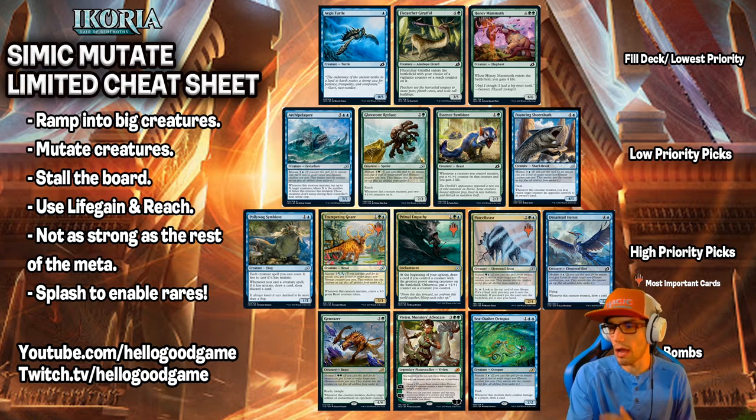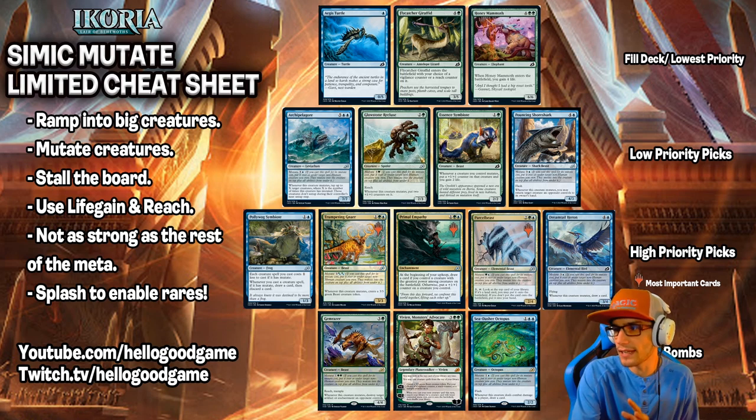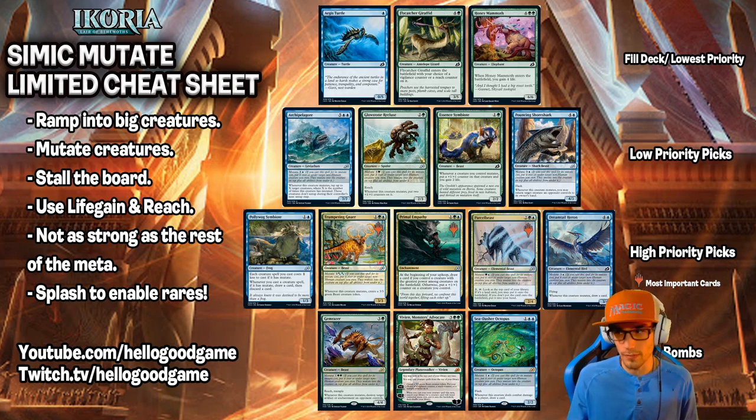We do want to break down how our spreadsheet works here. You'll see where it says Bombs — this is your first priority picks. You take bombs first before anything. Secondly, you want to take any form of removal that's within your colors. Removal is just as good as the bombs. If you don't have removal, you cannot deal with your opponent's bombs. So you have to have your bombs, and then removal for their bombs. That is first and foremost how you're going to build all of your limited decks, not just the Simic Mutate deck.